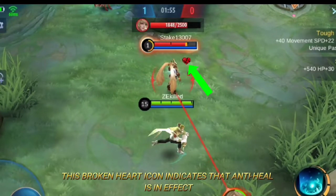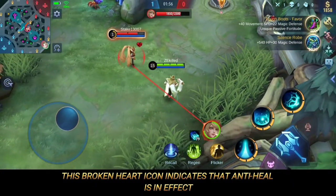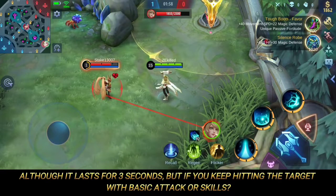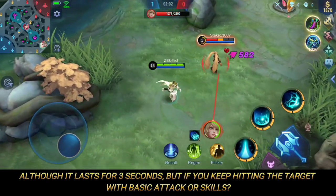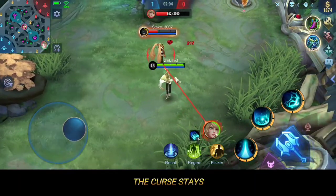This broken heart icon indicates that anti-heal is in effect. Although it lasts for 3 seconds, if you keep hitting the target with basic attacks or skills, the curse stays.